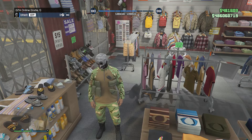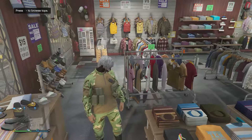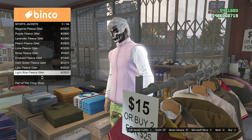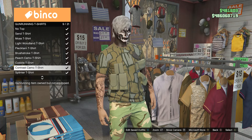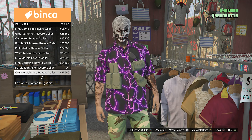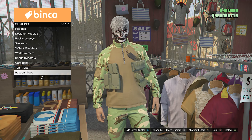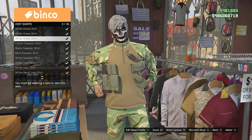When you make it back into a public or invite-only session, you'll see there's no utility vest on your outfit and the pouches are floating — that's what you want. Now just go to a clothing store, and whenever you go to your tops, you can see that the pouches merge over with certain tops. Gun running t-shirts merge, sports t-shirts and party t-shirts merge as well. There are certain tops like turtleneck sweaters where the pouches won't merge, but most tops work.